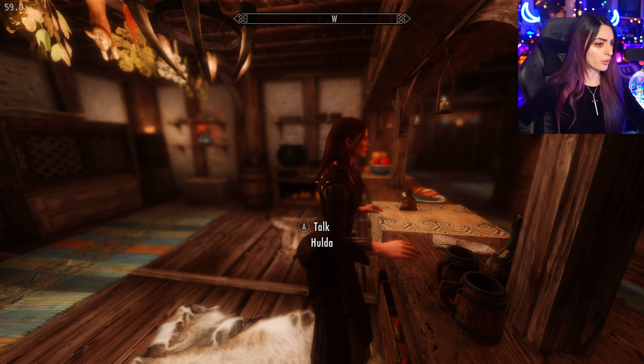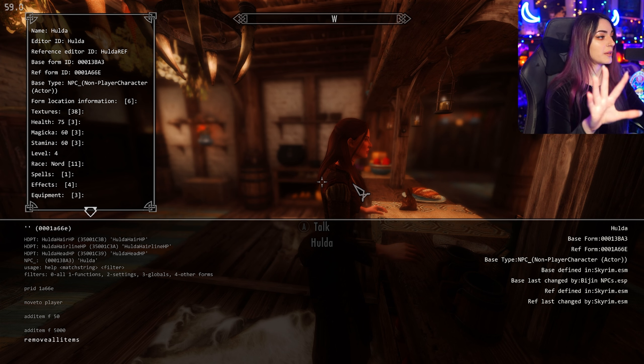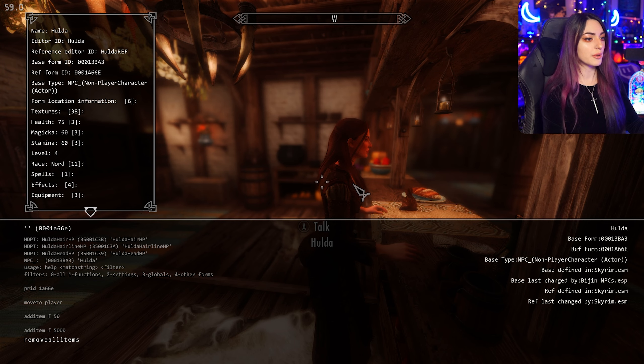By that same token, you can click on the NPC and just type removeallitems. If you want everything to be removed, keep in mind clothing will be removed and all of that kind of stuff.